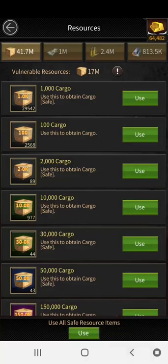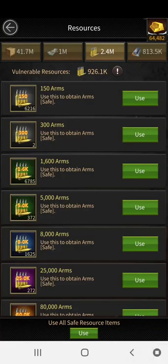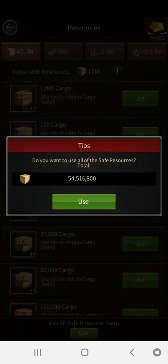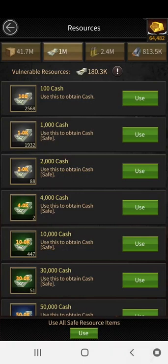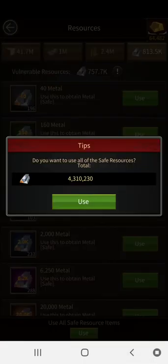Right now because I've hit M30 I'm lacking in resources, believe it or not. For me personally, if I'm looking at my cargo number it has to say 200 million — that's my goal. I have to have 200 million cargo and 200 million cash in there at all times. For my arms I want about 30 million plus, and metal around 5 million.